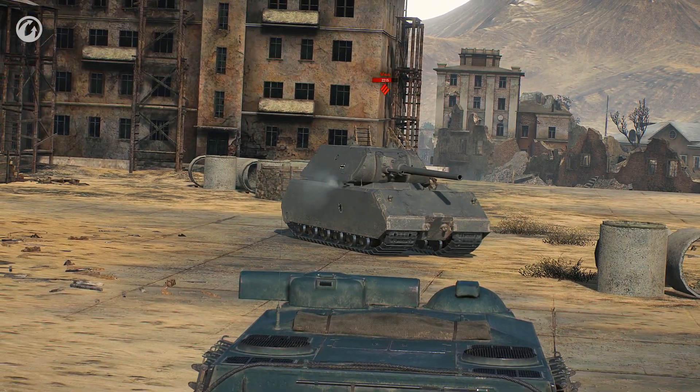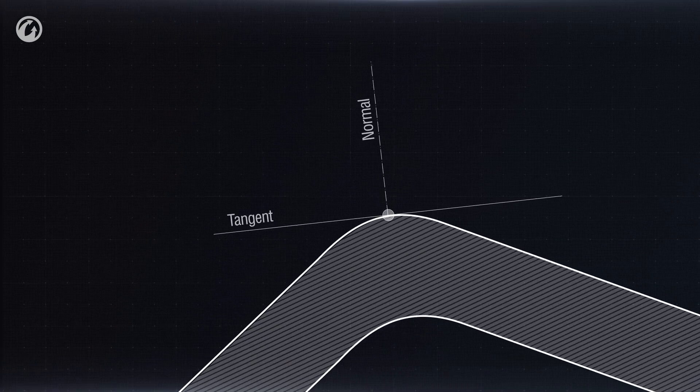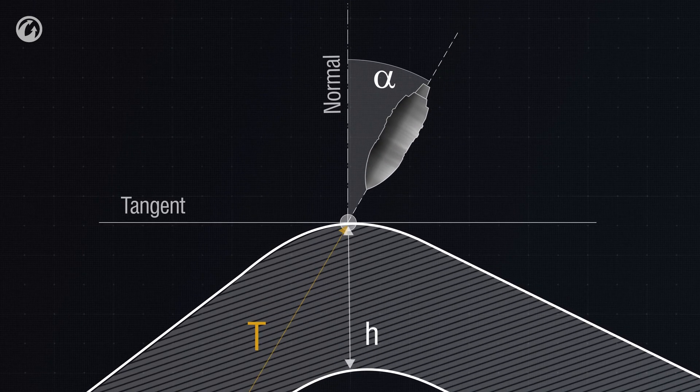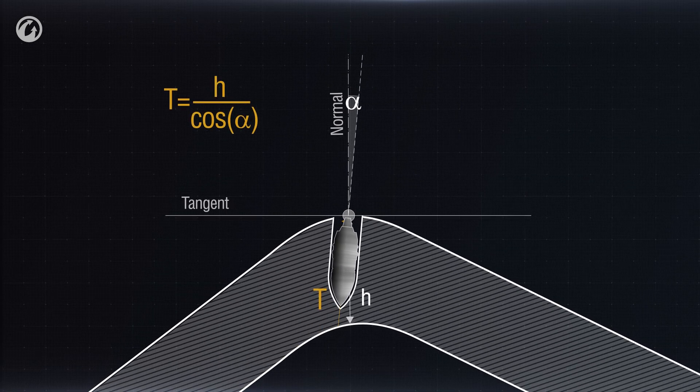Let's take a point on the armor and draw a tangent and a normal through it — a perpendicular line. The shell's angle of entry is the angle between the normal and the projectile's trajectory. In this case, the shell has to penetrate a much thicker layer of armor. The relative armor is calculated as the ratio of the nominal armor thickness to the cosine of the entry angle. The smaller this angle is, the higher the chance of penetrating the armor. Geometry — seventh grade.